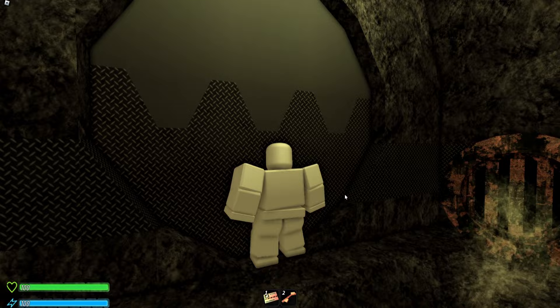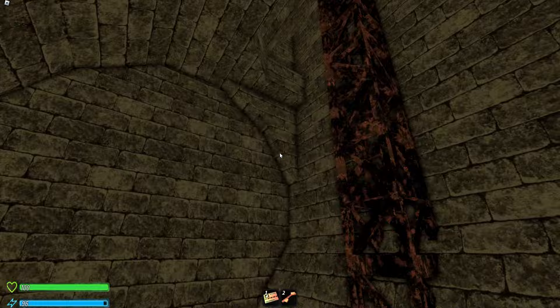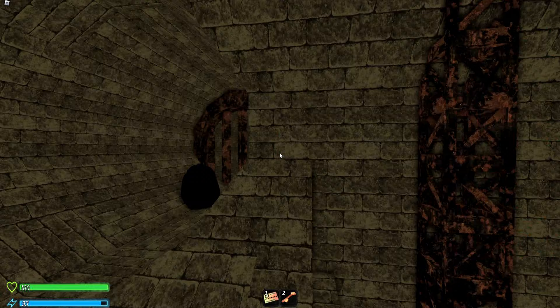Now we see it starts flooding. We've got to hurry up and get through this gate and do this little parkour very fast. We've got to go very fast — the water's already coming. The easier ones are when you've got the pipes and boxes for this hallway — that's the easier one personally in my opinion. Make sure you follow the pipes here, that's how you know what to do.